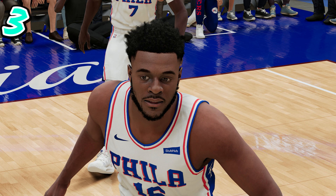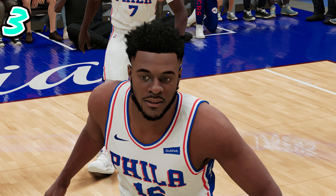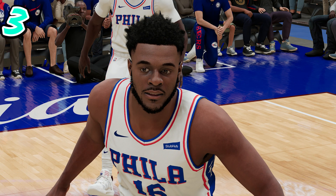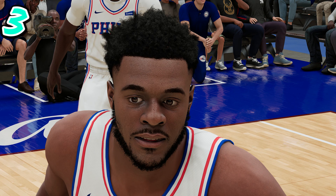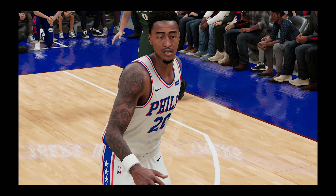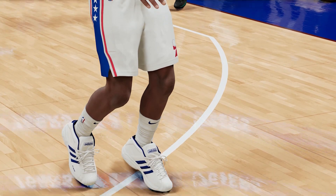At number three we have Xavier Tillman, one of the most improved rookies this year on the Grizzlies — a 77 overall. They finally gave him his face scan; he had like a generic creative player face before. Now they give him a face scan from head to toe with beard and hair accurate to Xavier and it looks fantastic. There are a lot of black dots on his face — like they're trying to show pores but made them too thick — but besides that it's a very good face scan.